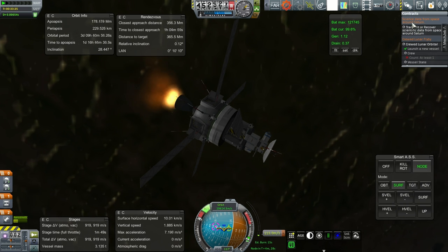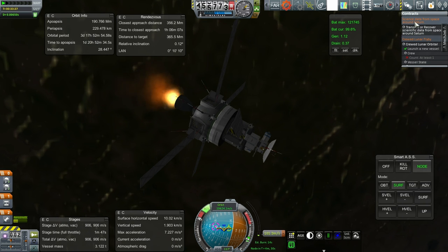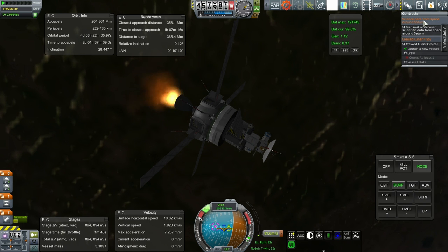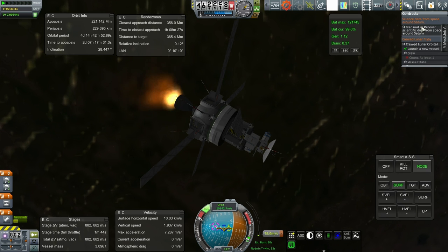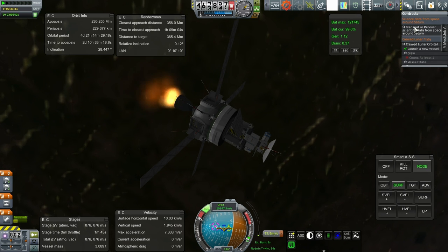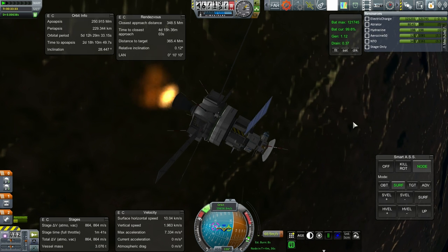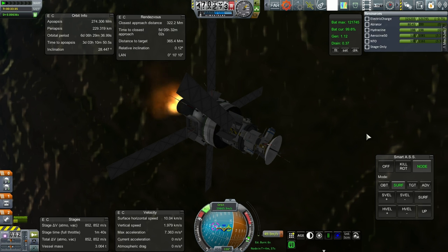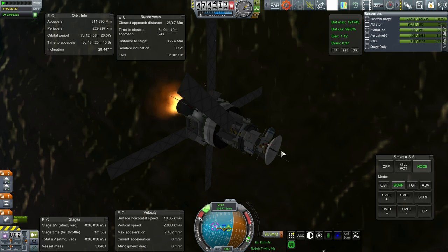But it seems like since I upgraded some of the mods, I've got science there from space around Saturn now. I did upgrade Realism Overhaul, and I guess that gave me a little bit of a change to that contract. I'm gonna have to take a look at that when we get back to the Space Center.